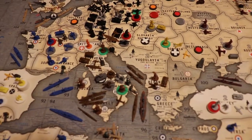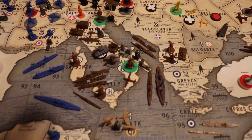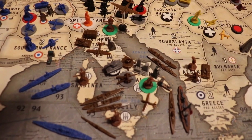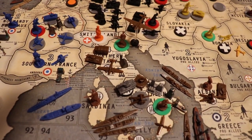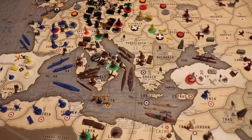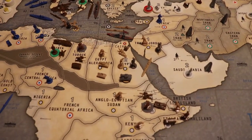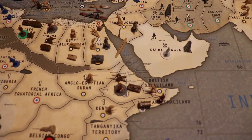Italy will start the game neutral, so they're going to get a turn to consolidate that Navy and prevent a Taranto-type attack. In Rome is the major IC and the minor in northern Italy, which makes more sense than other game setups. Italy has a stronger presence in the Horn with a few extra units.